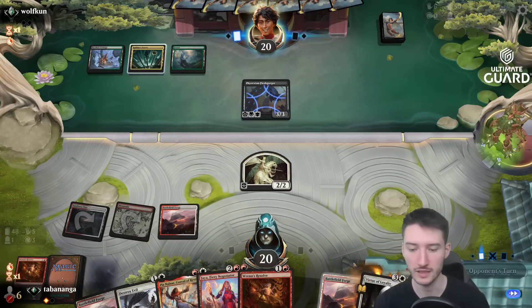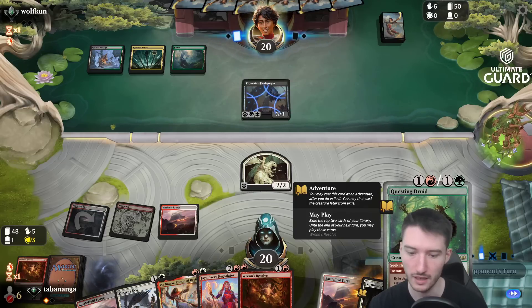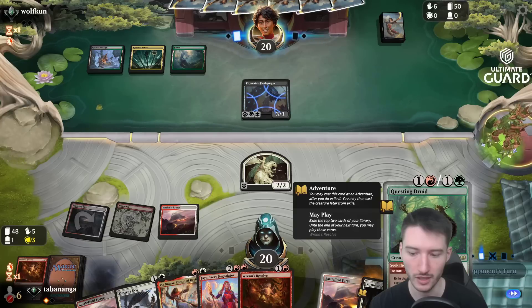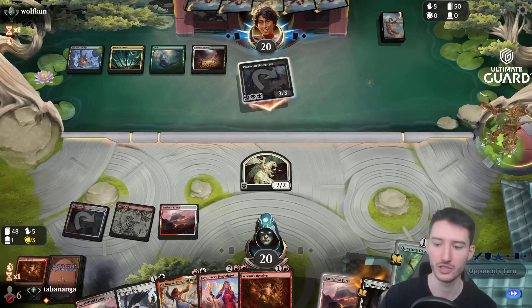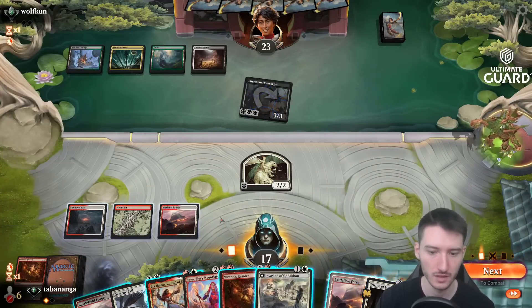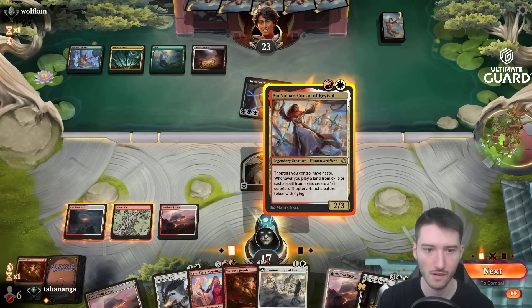Next I'm going to go Pia and then play the land, then play a Questing Druid in my own end step. This way I get the Thopter from Pia, but I also get the Questing Druid cards. If you cast the adventure side in your end step, you have time until your next end step — I already mentioned this in the Team of Prowess video. Okay, let's attack — actually I have more damage I can attack with.